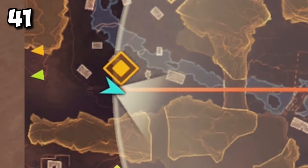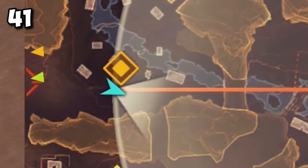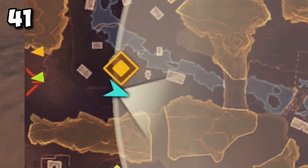If you want to know if you are in the zone or not, look at the minimap. If the zone is blinking, you are out of the safe zone. If it's not blinking, you are safe.